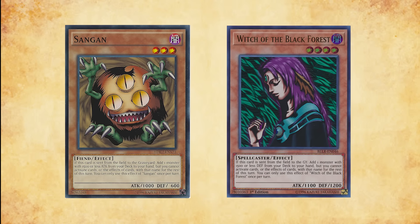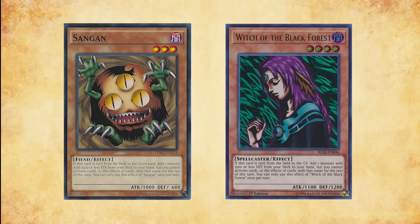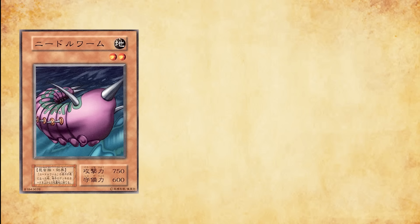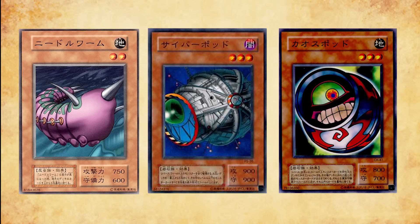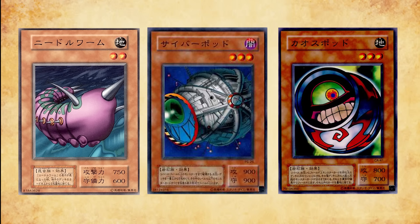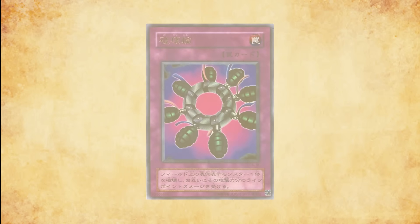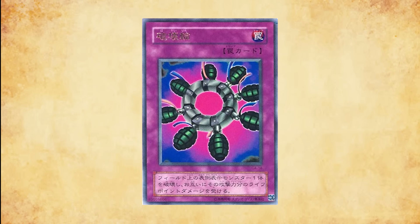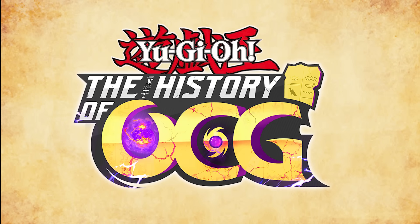Surprisingly enough, that was actually quite relevant considering Sangen and Witch of the Black Forest could no longer run it over in battle, and that was especially relevant with Mill being prevalent in the format since cards were being set all the time from Cyber Jar, Morphing Jar No. 2, Spear Cretan, and Shallow Grave. Joey's game got the short end of the stick, as always, but Yugi's version contained one of the most destructive trap cards in the history of the OCG.